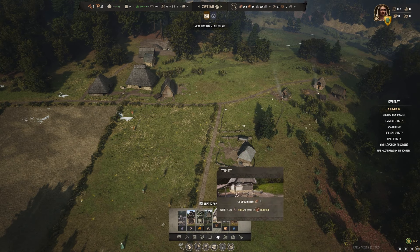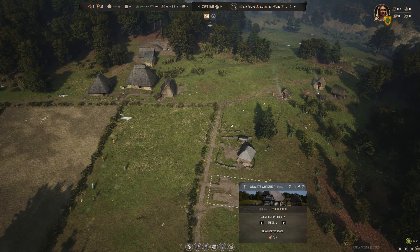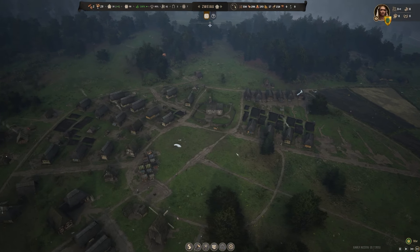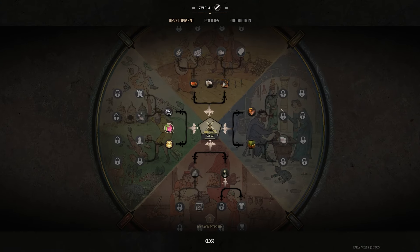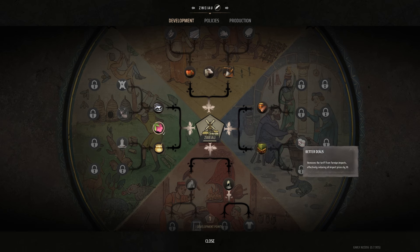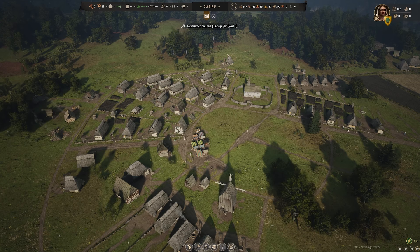Our settlement level has increased — excellent! We need a weaver's workshop, so I'm going to stick that next to the sheep farm so they can turn the gathered wool into yarn. We got a new development point, so we need to think about what to spend it on. We did forest management first, but I've learned that trade logistics and better deals is really important — it reduces all import prices by 10, which is really good. So we're going to go for 'establish new trade route always costs a maximum of 25 regional wealth' and save up for the better deals one.